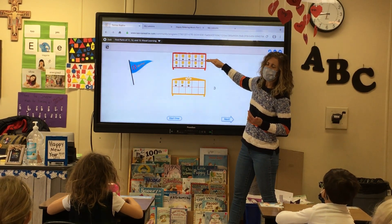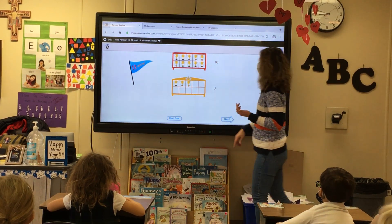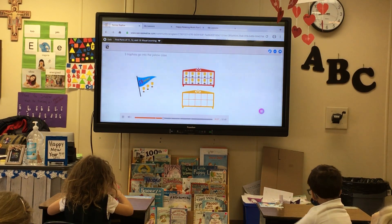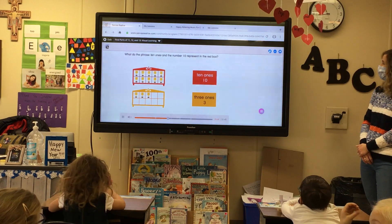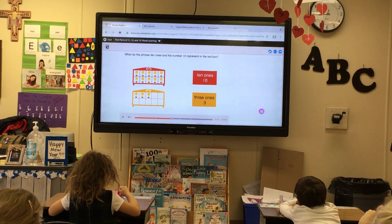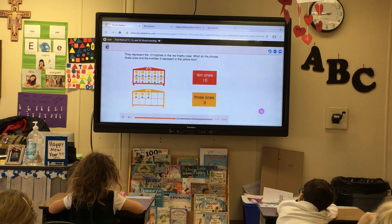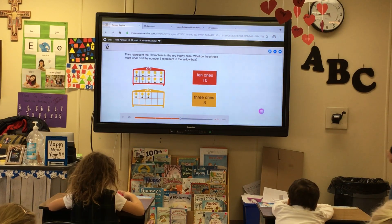Awesome. So kindergarten, 10 plus 3 more is going to give me a total of what? 13. 10 trophies fit into the red case. How many trophies will go into the yellow case? Three. Three trophies go into the yellow case. What do the phrase '10 ones' and the number 10 represent in the red box? The 10 trophies in the case. They represent the 10 trophies in the red trophy case. What do the phrase '3 ones' and the number 3 represent in the yellow box? The 3 trophies in the yellow case.